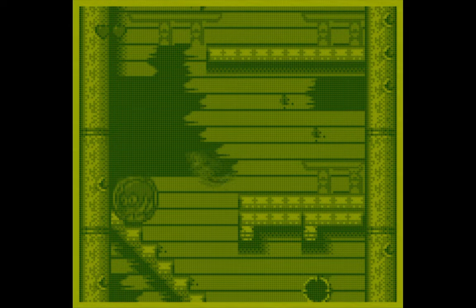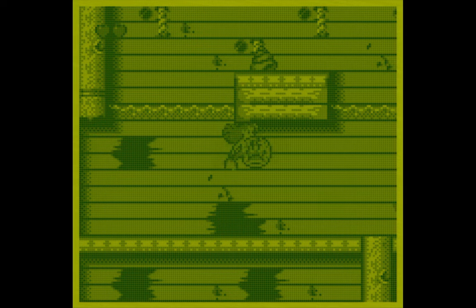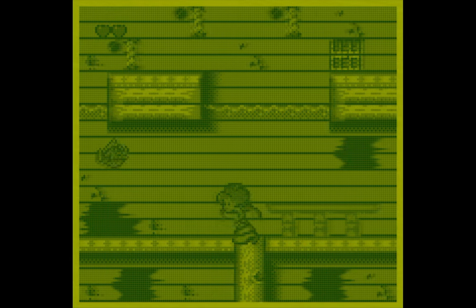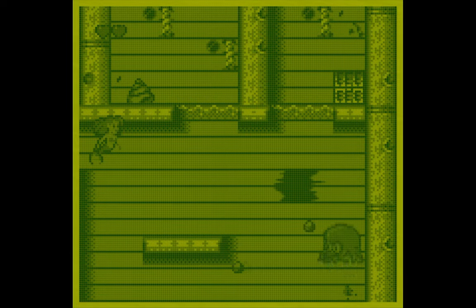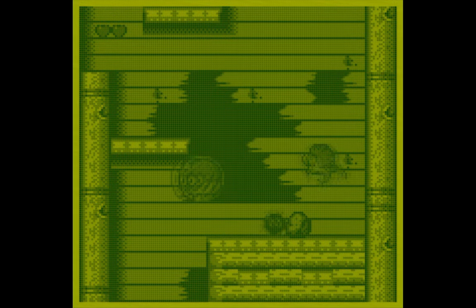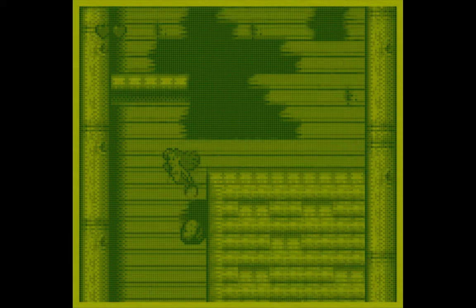The cutscenes that explain the story are really nice to look at. However, they chose to make the characters a dark gray, and many times the characters are on a dark gray background. The backgrounds look really nice, but because the player sprites are dark gray on a dark gray background, it does kind of muddy the appearance of the game and can make it difficult to see what is where.